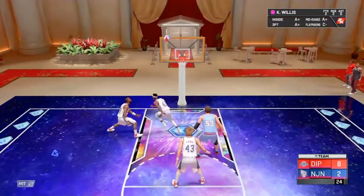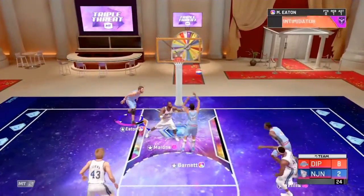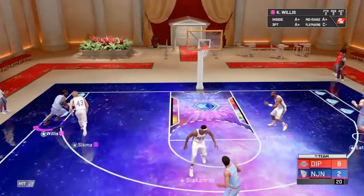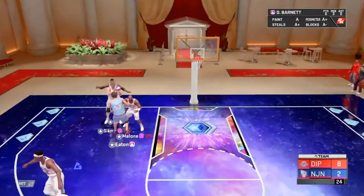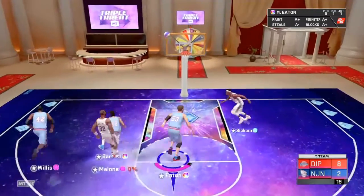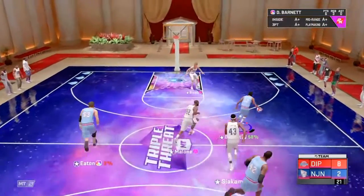Kevin Willis for three — and probably shouldn't have shot that. He does only have gold range extender, and I don't know if gold range extender means he can't shoot from that far out. 2K, why can't you just pass it to Willis instead of straight to the opponent? And horrible shot by Pascal right there.